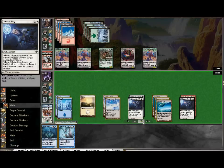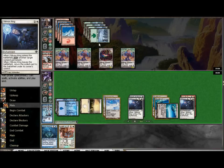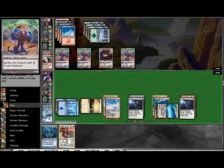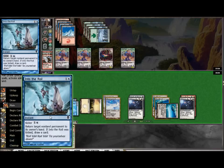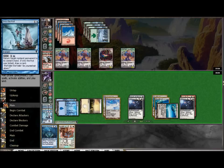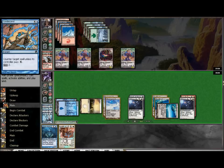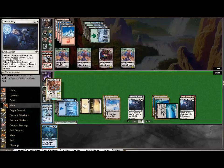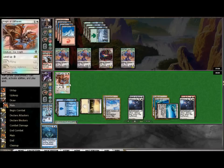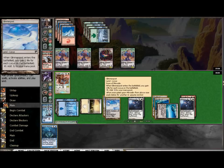Another Predator comes down - not a big concern here. I will be able to use Into the Roil to bounce it. You could use it to bounce the tokens, but he has the ability to sacrifice those in response, which would cancel it out - you would not get the card draw I paid for. It has to target a creature. So even though he's going to get more spawn tokens, they don't really do anything. A lot of these level-up creatures do get abilities like Flying or First Strike, so even if he has a whole bunch of those spawn tokens, I can get around it pretty easily.